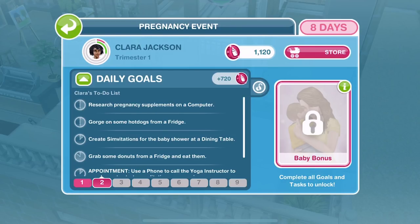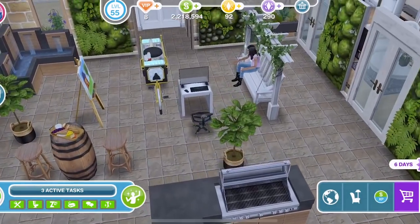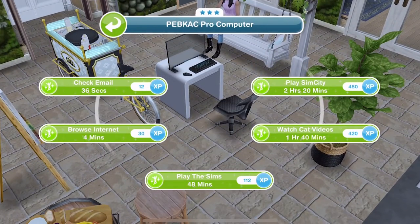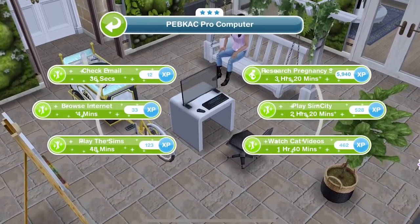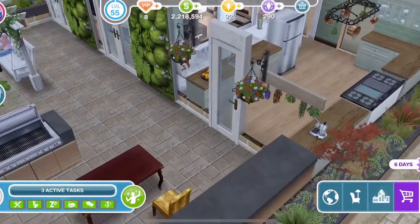So let's take a little look at the first thing: research pregnancy supplements on a computer. These are things that only the pregnant sim can do. If we click on a non-pregnant sim and click on a computer, you can see there is no option to do that research — they can't do it. Only the pregnant sim can do it. So let's get Clara selected, click on it, and research pregnancy supplements is three hours and 20 minutes. We'll get that started.